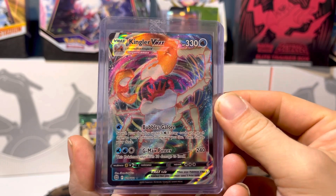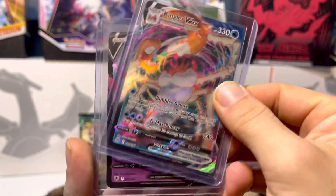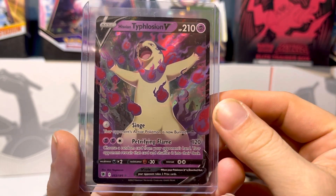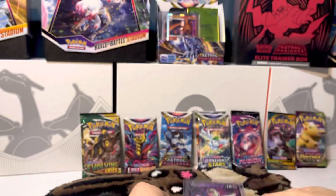We pulled the Kingler VMAX, and then a Sui and Typhlosion V. So let's hope we can keep that luck and see if we can still get something good.